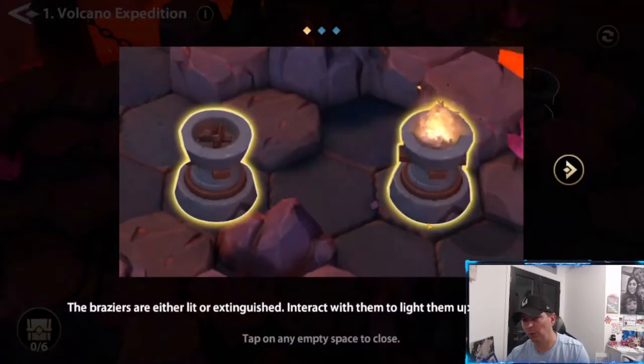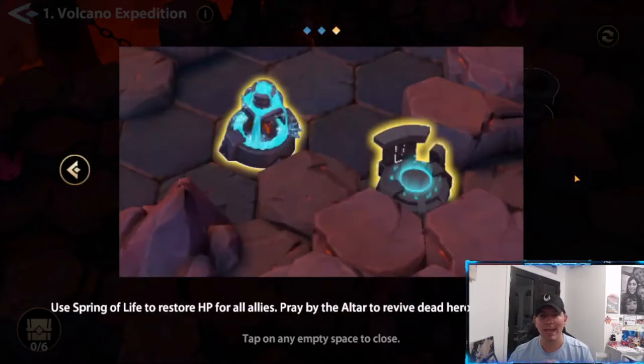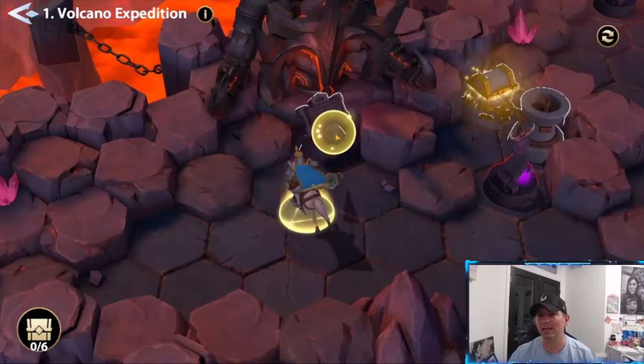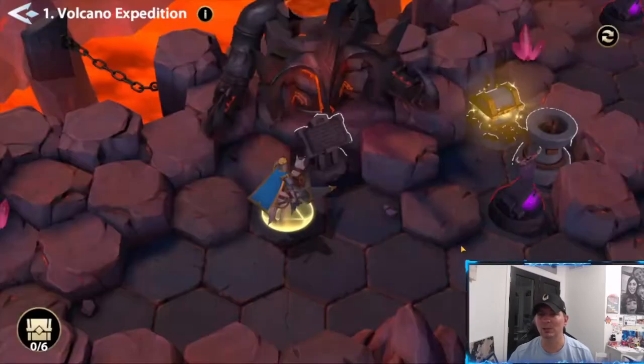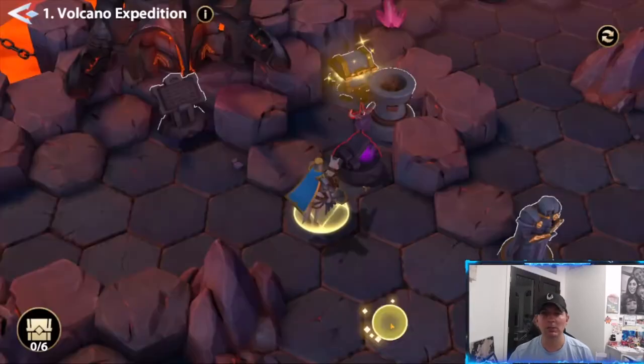I'm hoping we can interact with the braziers you see here, and use the golem contraptions, as well as a spring of life if we lose any heroes. This dungeon tells you exactly what to do — lighting these braziers to light the path. We do have to fight battles in here.